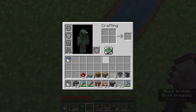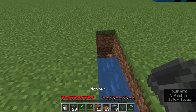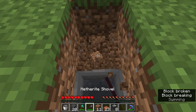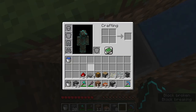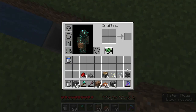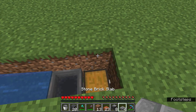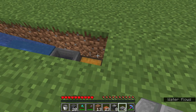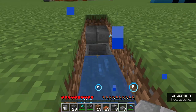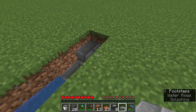Dig down one block and place your hopper facing this way. Then dig down two blocks and place your chest facing this way. After you place your chest, place a slab on top of it. This slab prevents the pumpkins from landing on the chest and not being collected by the hopper.